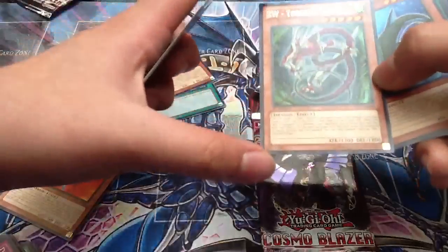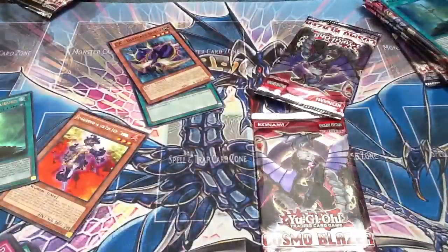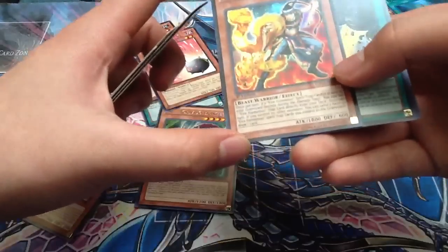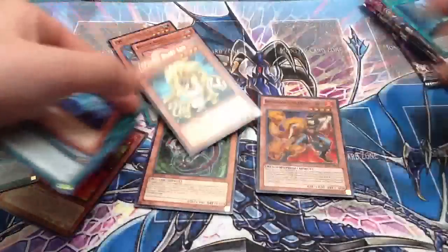ZW Tornado Bringer. Last pack guys. Let's open this up - if I don't get any foils in this pack I'll open my last sealed pack because I don't want no foils out of the set. Bacon Saver - nice, put that aside. Brotherhood of the Fire Fist Snake. My rare was Heraldic Beast Leo.